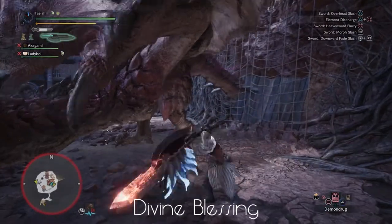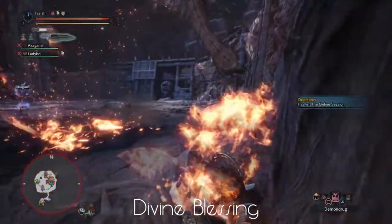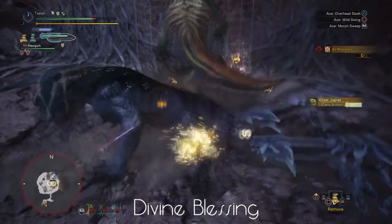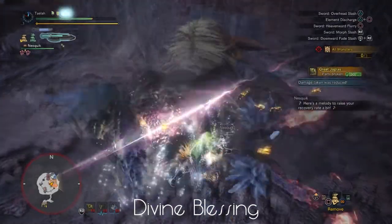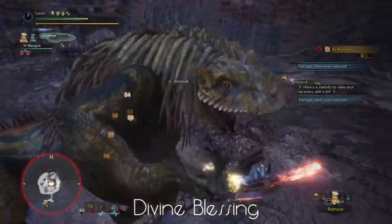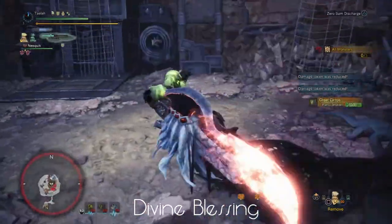Divine Blessing is a great skill. Essentially every time your character is hit there is a chance that they will take reduced damage. Any time this skill activates you will get a notification on the right-hand side of the screen saying damage taken was reduced. At level 3, Divine Blessing reduces the damage you take by 50% whenever it procs. This can be extremely useful later in the game when facing Elder Dragons and Tempered Monsters, who all have large attacks that do massive amounts of damage.